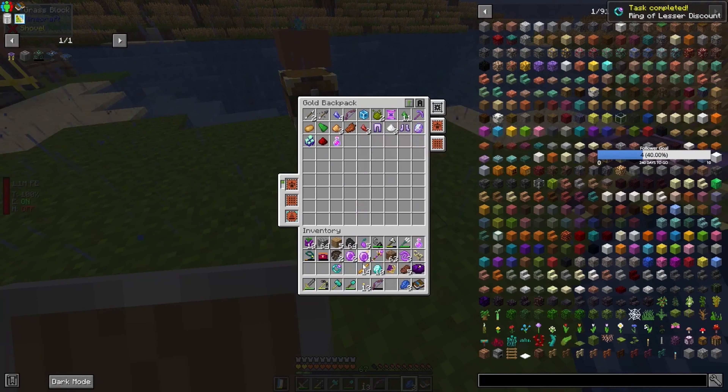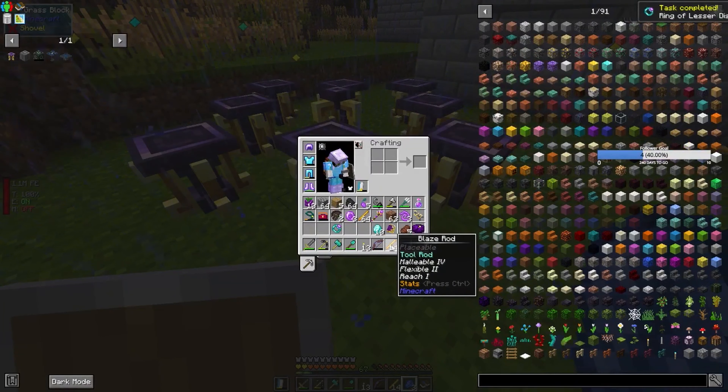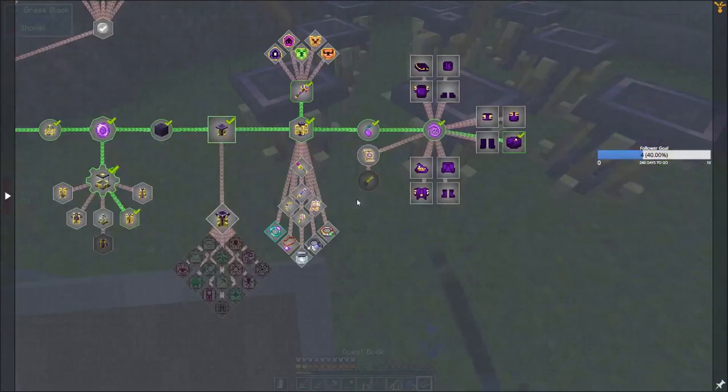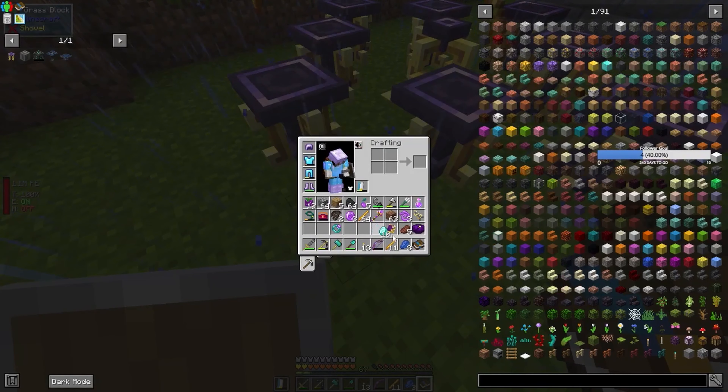I need you, I need you. So I want two blaze rods — it was two blaze rods, wasn't it? Two blaze rods, two source gems. And the rest diamonds.